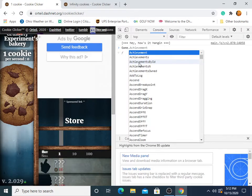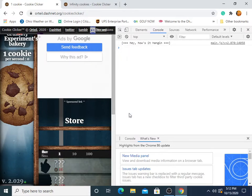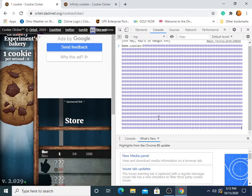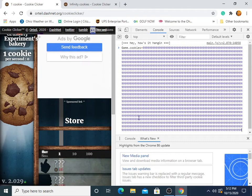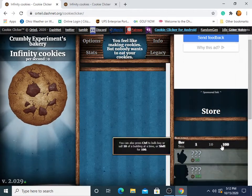Then you type uppercase 'Game.cookies' equals sign and then however many you want. You can also copy it and paste it. I've done that, so then I hit enter — look at that, I've got infinite cookies!